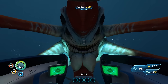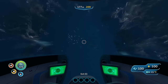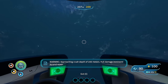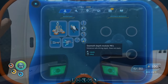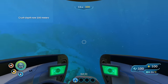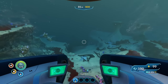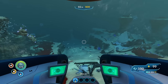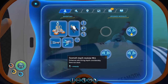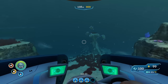Now for the main part of the video: the upgrade modules. First let's take a look at the depth upgrades. The default depth for the Seamoth is 200 meters. As you progress through the game you will be able to unlock three levels of Seamoth depth modules. Mark 1 will increase your max depth to 300 meters, Mark 2 to 500 meters, and Mark 3 to 900 meters, making it the most effective overall. The depth modules do not stack, so the deepest you will be able to use the Seamoth is 900 meters.